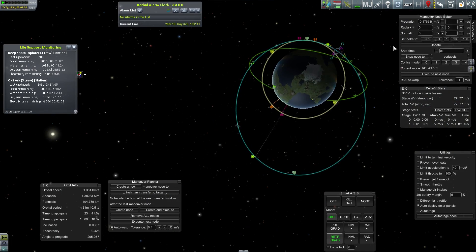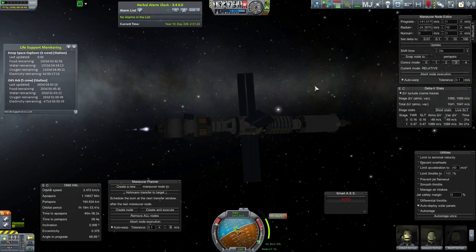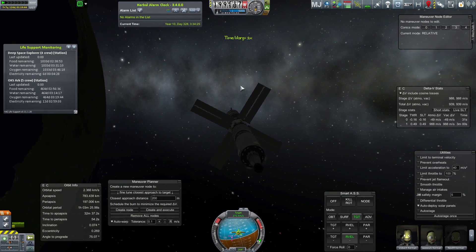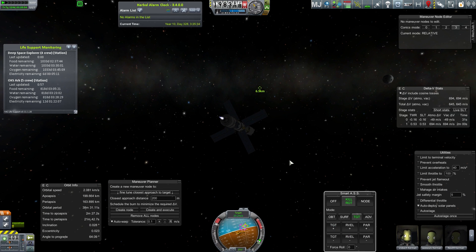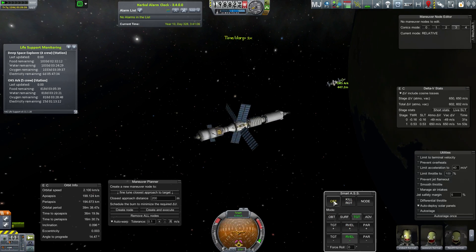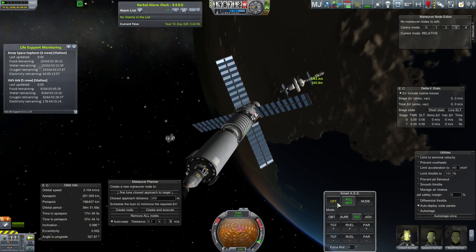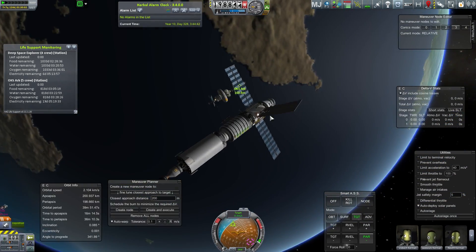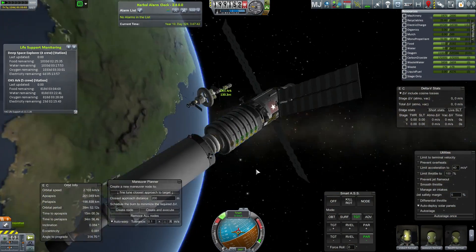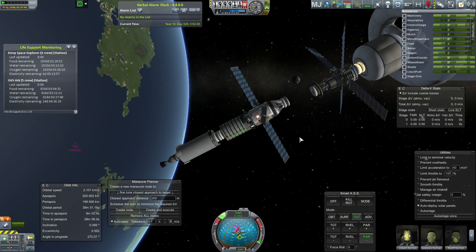I had to switch back to the space center because it wasn't giving me the opportunity to make maneuver nodes on my orbit — that happens sometimes. Now we're planning our transfer to the arc space station. A bit of a tweak of orbit for a close encounter. It's a little more difficult to maneuver now with more weight, but not too bad — I have a decent amount of RCS and the deep space ship had its own RCS as well. I should have ditched the empty engine module since it's heavy, but this worked out.